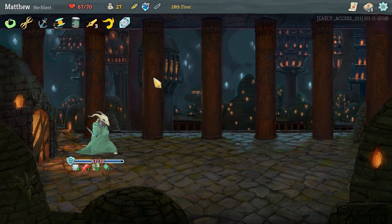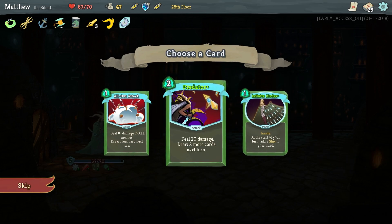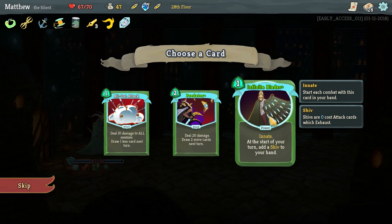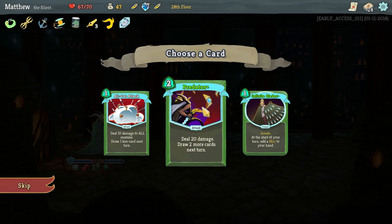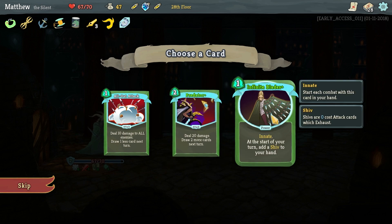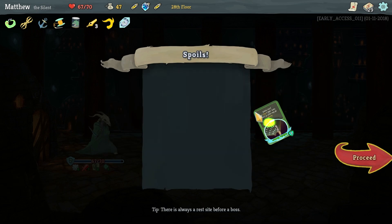We came out of that one surprisingly intact — that fight is actually a deal breaker; it can really mess you up if you're not careful. We've got Predator: deal 20 damage and get two more cards next turn. That's Predator Plus — and that's Infinite Blades Plus. I do like Infinite Blades, and we have Choke in our deck, so Infinite Blades might play out pretty well. Predator is solid if you're running an energy deck. I'm going to take Infinite Blades though — that's 20 damage, a pretty sizable chunk, but Infinite Blades is the pick.